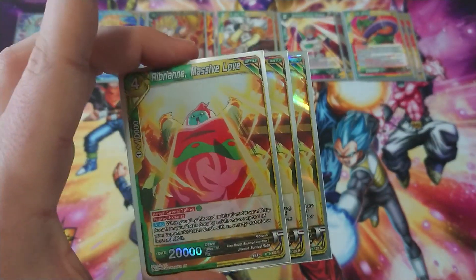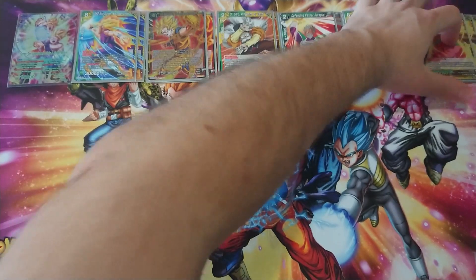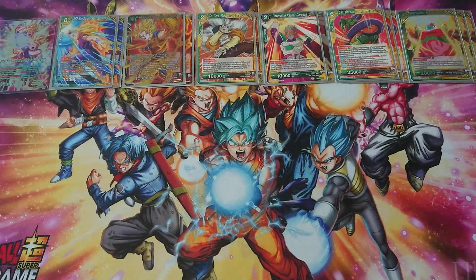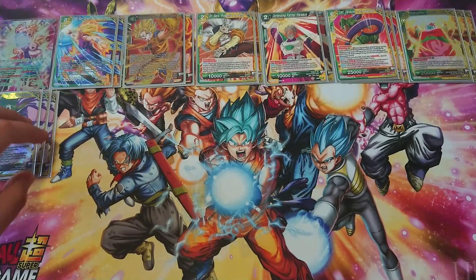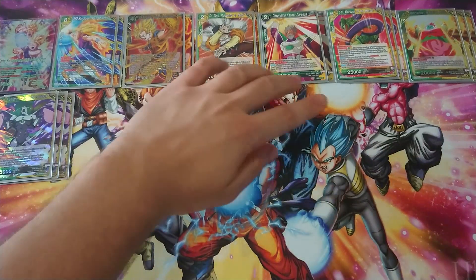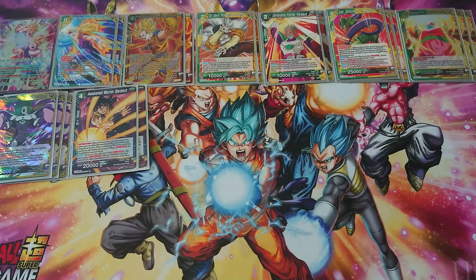I wanted a rival for Devour of the Masses, so Rebrian — massive love for it. It comes in for one energy and kills a card that's four or less cost, so it's pretty useful overall. I run only three times Anilaza because I didn't have room in the deck, and I'm not aiming to go past turn three — turn four is the maximum. Then Awakened Warrior Barlok: we're filling the drop area and when you're trying to finish turn two or three you don't have much energy, so he comes in for free with double strike as a potential finisher.